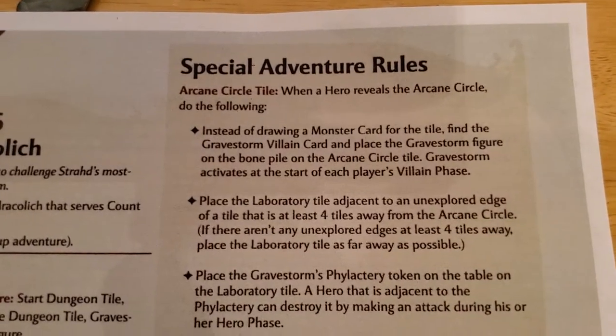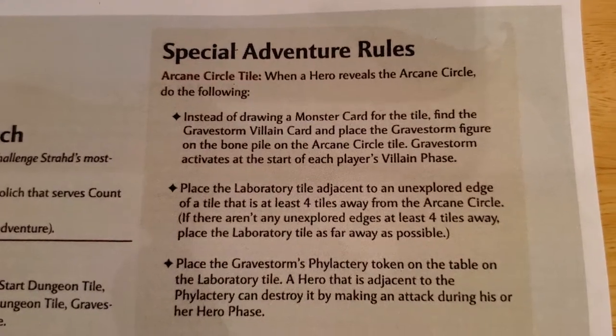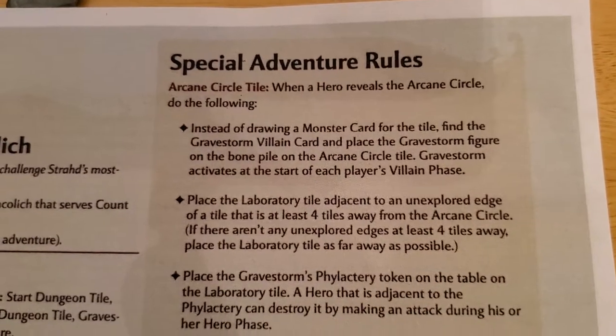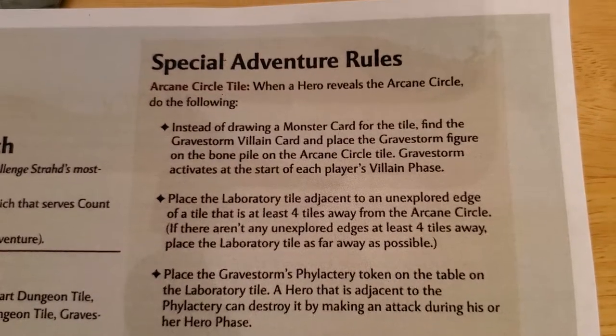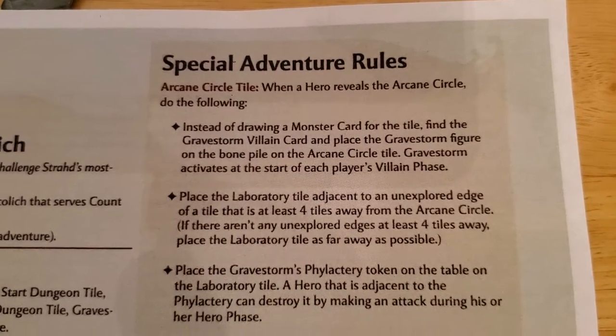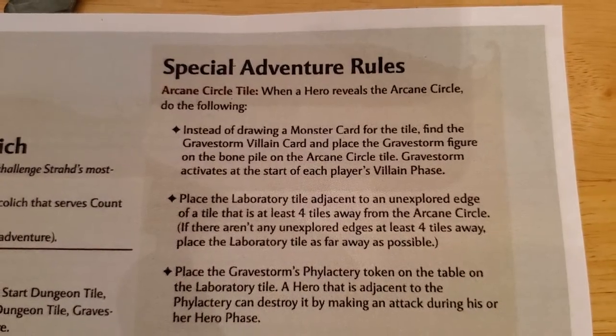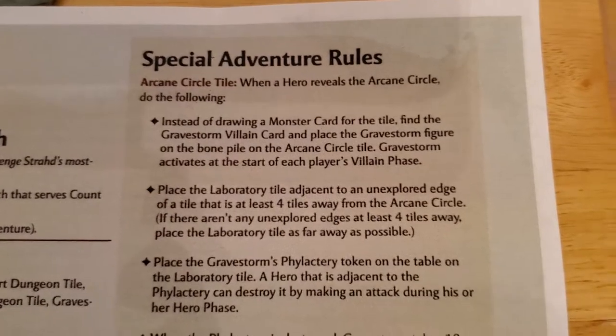When a hero reveals the Arcane Circle, instead of drawing a monster card, you find the Gravestorm villain card and place the Gravestorm figure on the bone pile. Then he activates at the start of each player's villain phase. That part's done.